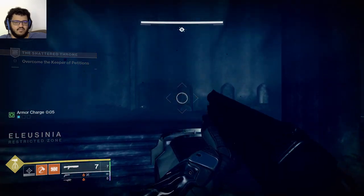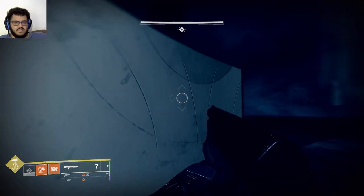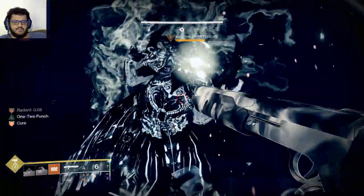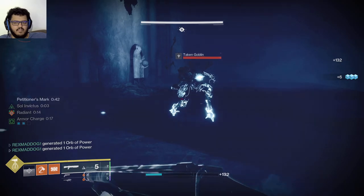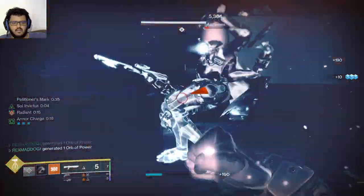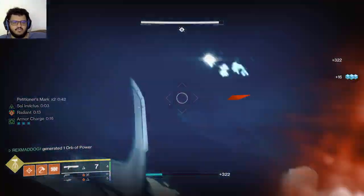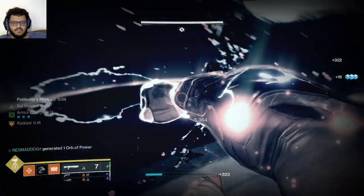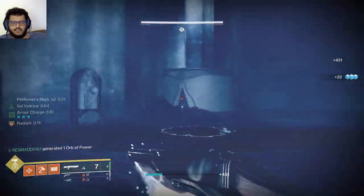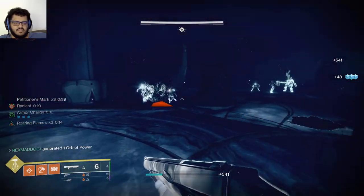We're going to stick to the left side. The way to do this is: you kill the witches, they'll give you a buff. Kill four of them, stack up the buff, and his shield goes away. That's when we'll use our super against him and maybe some rockets as well. The buff is called petitioners mark - we're going to be quick because we're on a time limit. Picking up a buff extends our time a little bit.